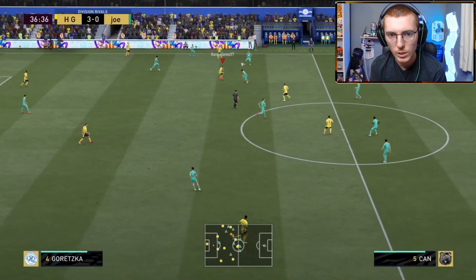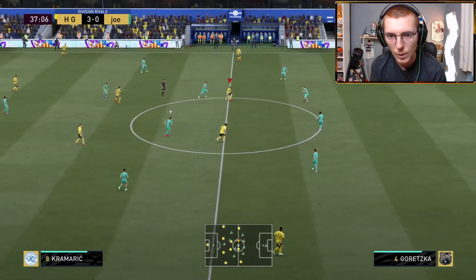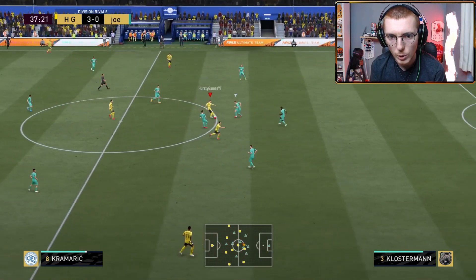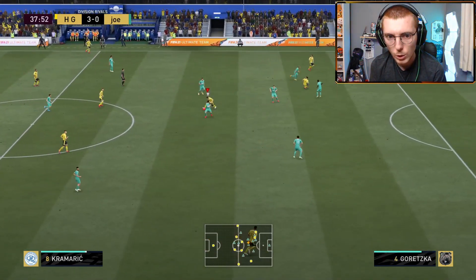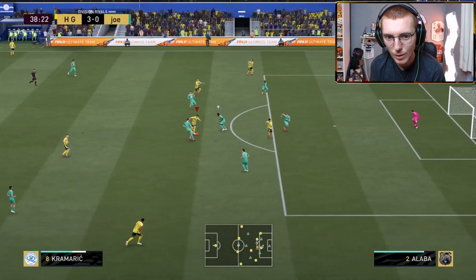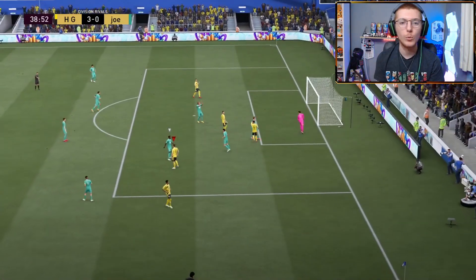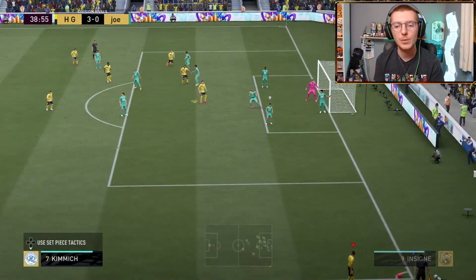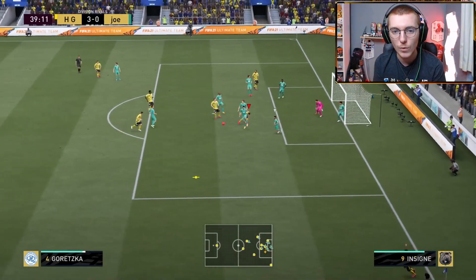Get the ball out wide, Kostic plays it inside to Gretzka. Going to take our time, back to Kimmich, now we get our main man Kramrich on the ball. Lovely stop and turn, going to turn inside as well. Just about keeps it — the dribbling is really, really nice. That 89 dribbling is absolutely phenomenal. Keeps the ball well. His ability to retain that possession especially under pressure is absolutely fantastic.